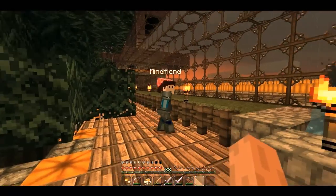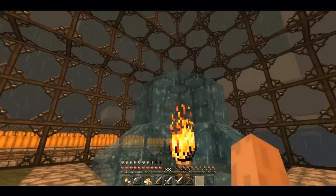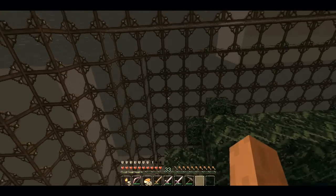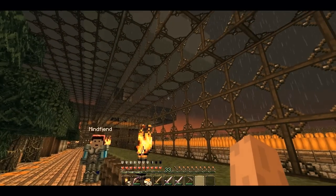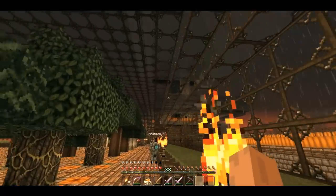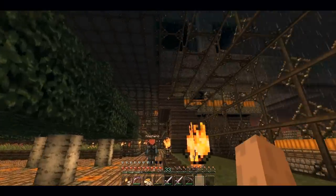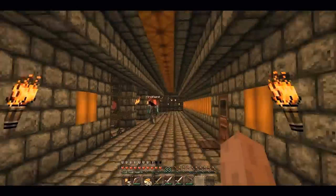I'm still trying to make the outside pretty - I've only just started working on it with the fountain and a bit of grassing. There's a lot of sand up there that was used to make the glass roof for this place. Nalo was very good to help me build that - it took a while. That was a lot of sand.